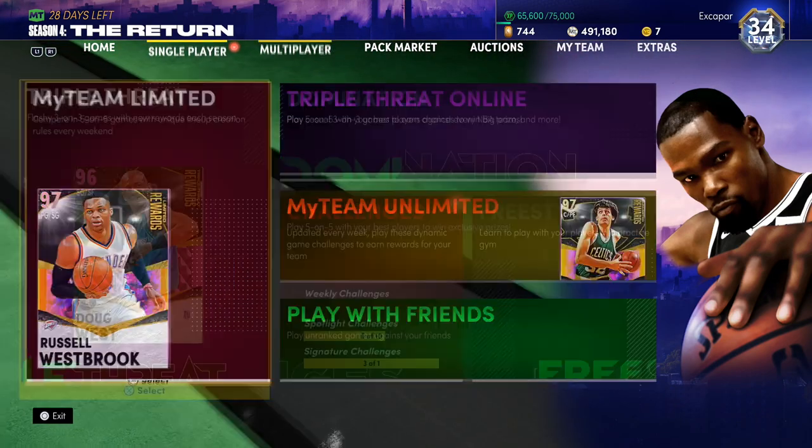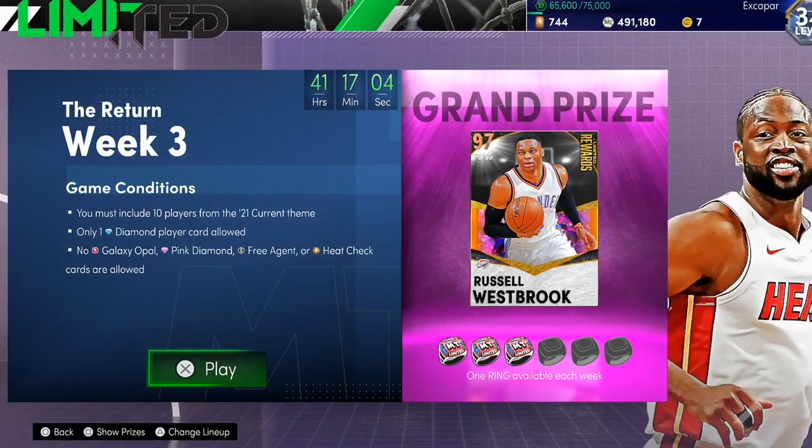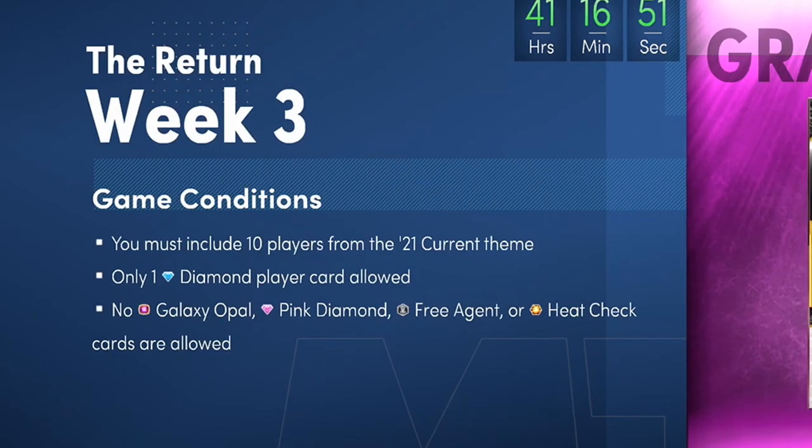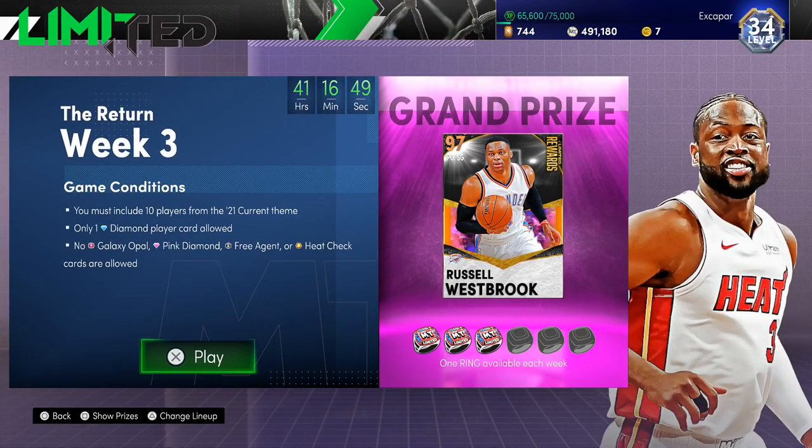So in limited this weekend, you can see you must include 10 players from the 2021 current theme. Only one diamond player card is allowed - no galaxy opal, no pink diamond, no free agent or heat check cards are allowed. So a little bit different from the previous weeks we've had going on.